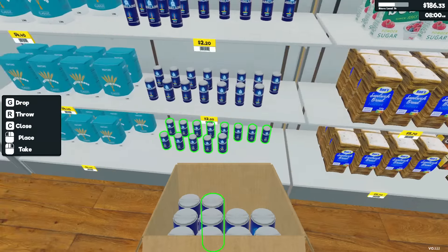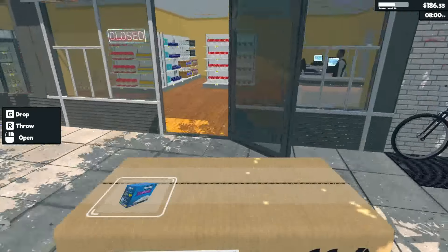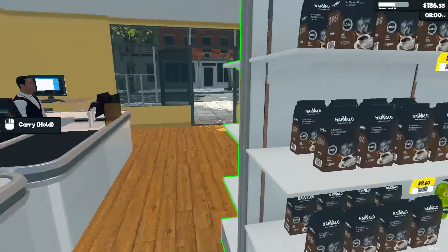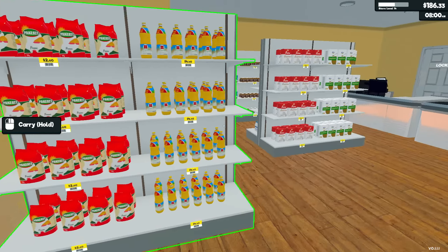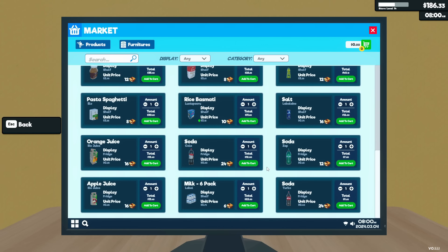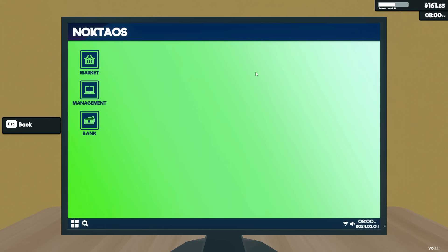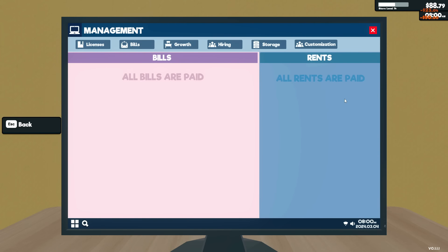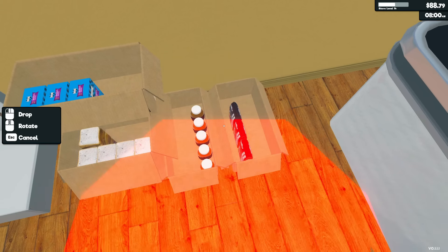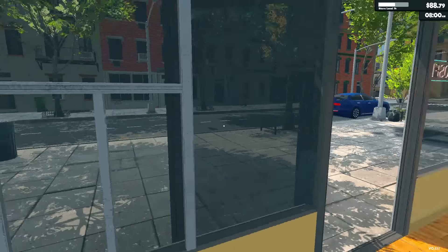Honestly, ideally what I would like to have eventually is every single thing having its own shelf. I'd like to get maybe two more shelving units today and I could spread out some of the stuff we already have too. I don't feel like we need to expand yet — we have so much space still — but I'll definitely want to do that at some point. We're just gonna slap you up on there, I hope that's fine and it's not going to be in the way of customers.